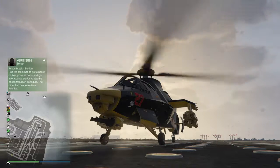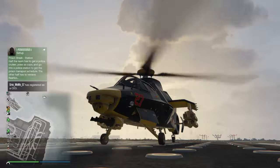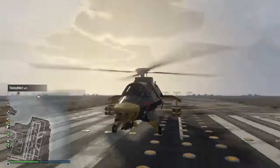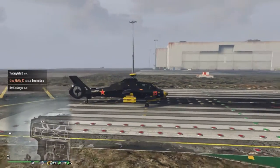Hi everyone, it's AndyNinja1979 on another GTA 5 instructional channel video. Today we're going to talk about the Akula Helicopter and its functionality and what you can actually do with it. The Akula is the only vehicle at the moment, at the time of this video, that is a stealth vehicle — so it's hidden from radar without having to go ghost or without having to phone Lester.